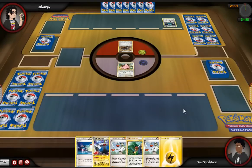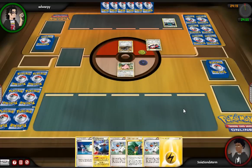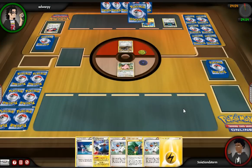His ability Dynamotor lets me put energies from my discard pile and attach them to Pokémon I have on the bench. I use that with Magnezone, which lets you lost zone as many energies as you want in play to do 50 times the amount of energy you remove. Magnezone also has really good draw power because Magnetic Draw lets you draw until you have 6.